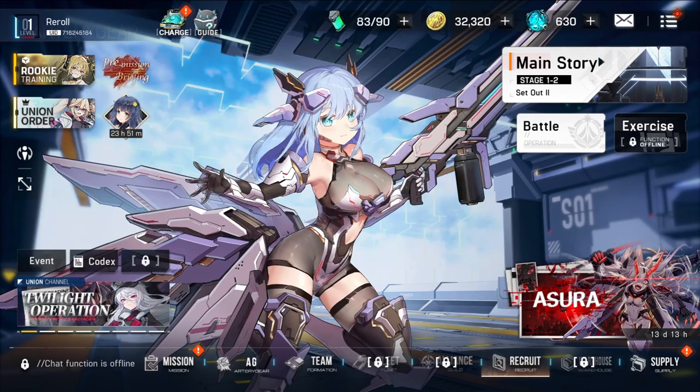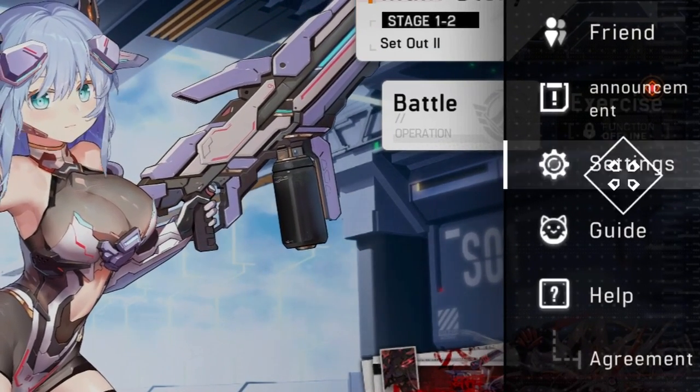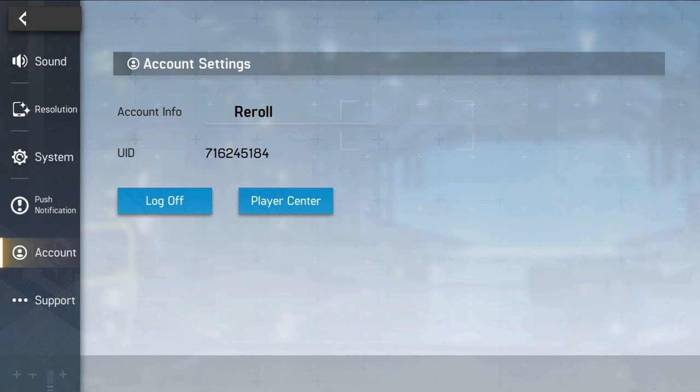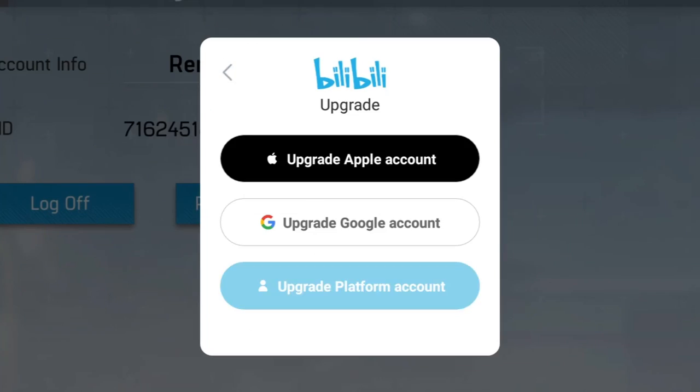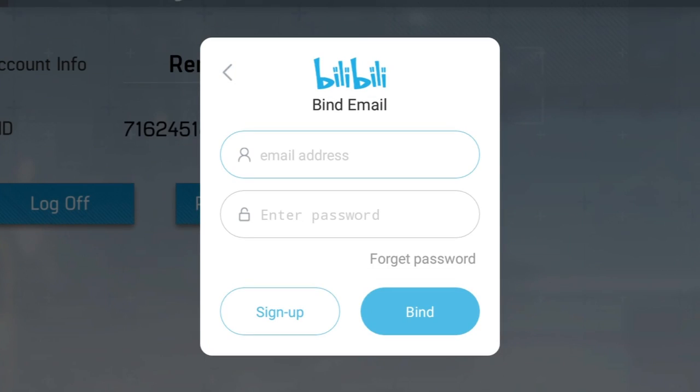The way how you re-roll on mobile is quite simple. You go over here to the tab menu, click settings, go over here to account, player center, and we're going to be clicking upgrade, which may seem a little weird. You click upgrade platform and then it will bring you to this. Since you never signed up, you're going to click sign up.